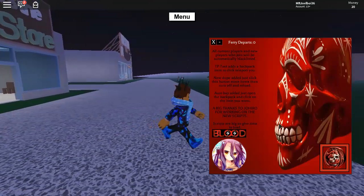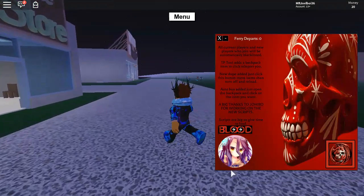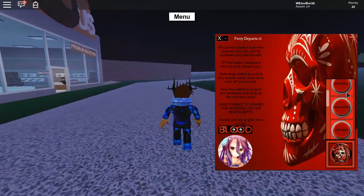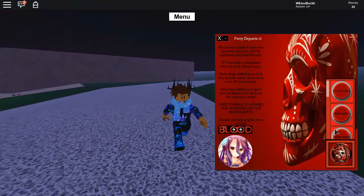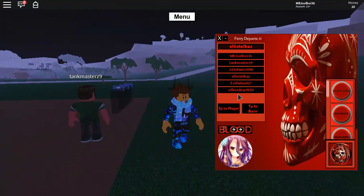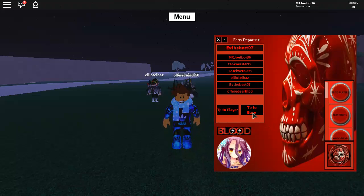It's like a red skull, which is awesome — goes perfectly with the blood theme. I'm not sure if Joe Hero made any scripting additions as well, but most of the scripting is by Oddy. Let's quickly check it out. We've got TP to Players — you can teleport to random players. Pretty standard for a GUI, basically every one has it.